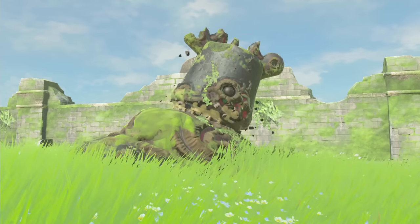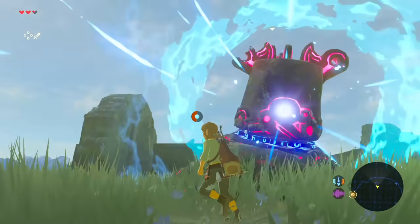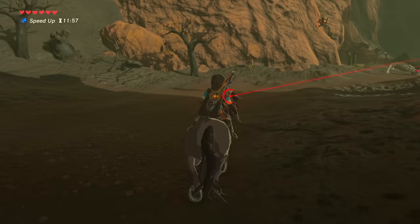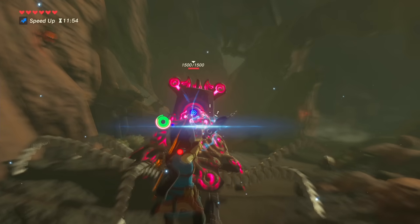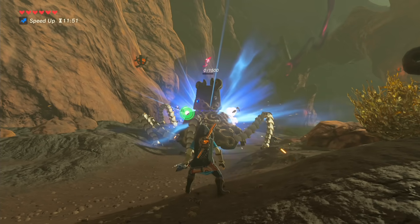Guardians are deadly six-legged foes that you should avoid at all costs, at least in the beginning of the game. But if you're going to take on a Guardian, we suggest coming to the battle on horseback equipped with an arsenal of bomb arrows and elemental arrows. Be sure to slash at its legs to reduce its maneuverability, and aim at its center eye with your arrows to inflict high damage.